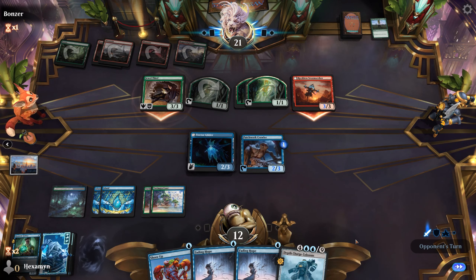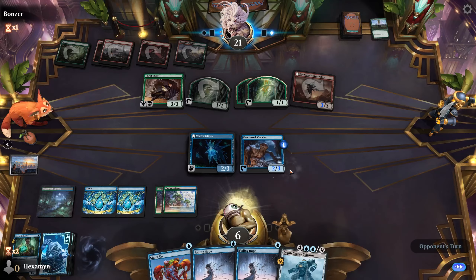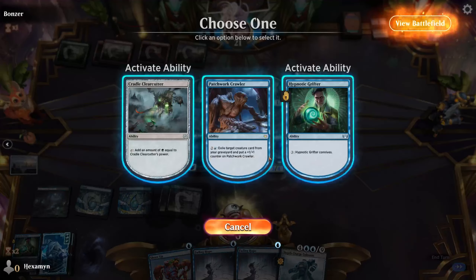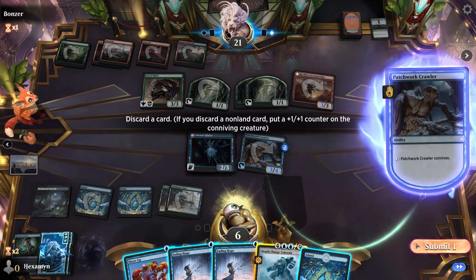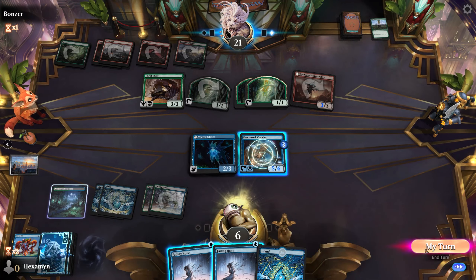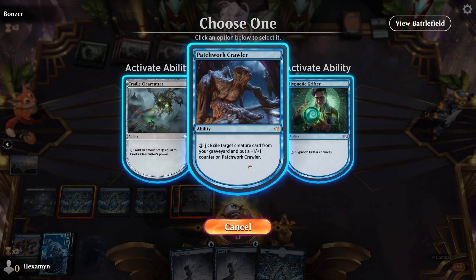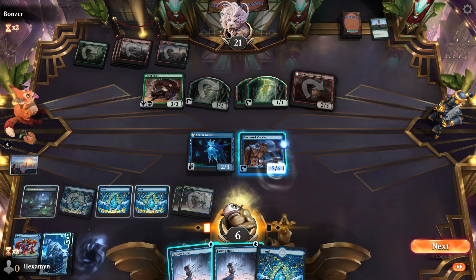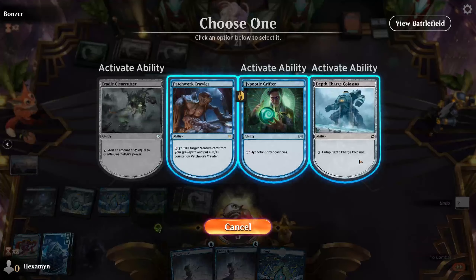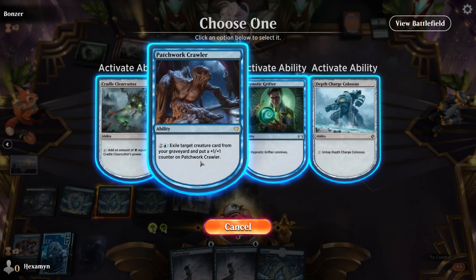We'll let them attack us. They're just attacking with the two 3-3s — not a problem. If they had attacked with the two 1-1s, clearly we wouldn't need to be exiling the Surge Engine, as we wouldn't need our creature to become unblockable. We get to exile the Grifter, and we can connive away our Colossus here. I'm going to Shore Up the Crawler. We can even tap it here to exile another creature or connive again. It's not a problem — we're going to go off here. We exile the Colossus from our Graveyard, and yeah, we can start tapping and untapping, netting two mana each time we do that.